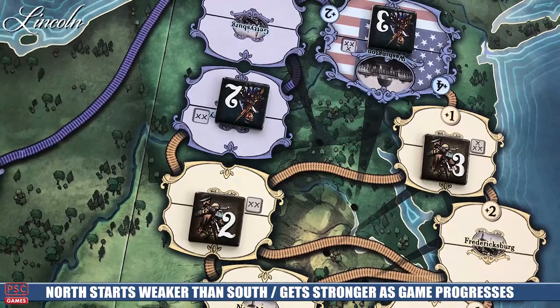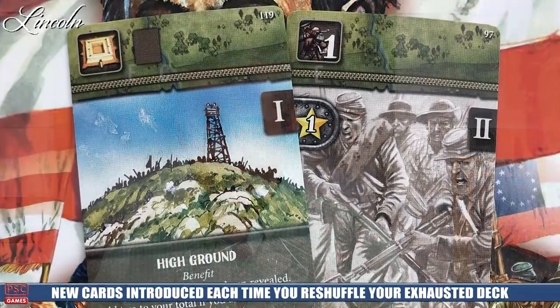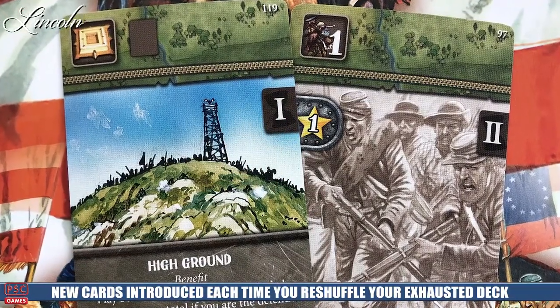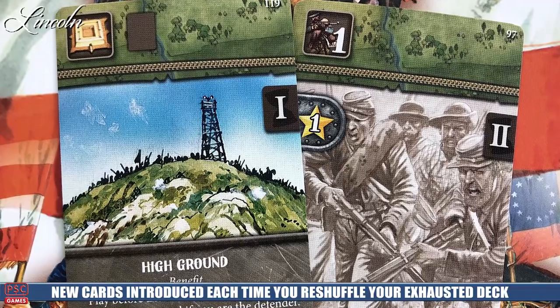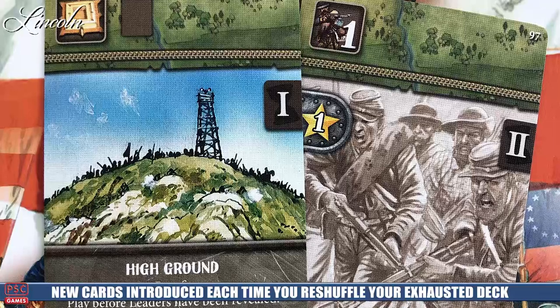There are a lot of different win conditions and lose conditions, so those are very asymmetrical in the way that you play. The North's main goal is to gain victory points round after round. A round is signified when the North player has used all their cards. They're going to start with a certain number of cards in their deck, using these cards to take actions. When they run out, they'll introduce another deck into their discard pile and shuffle those up.